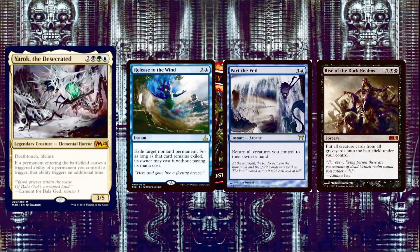Next, some ETB enablers. Release to the Wind is 2 and a blue instant — exile target non-land permanent, and for as long as it remains exiled, its owner may cast it without paying its mana cost. Best cast in response to someone destroying your creature, saving it and letting you recast it for free to trigger ETBs again. Part the Waterveil — actually, this is 3 and a blue instant: return all creatures you control to their owner's hand. If someone's trying to board wipe, this will disappoint them — and you get all those ETB triggers again when you recast everything. Really great for this deck.